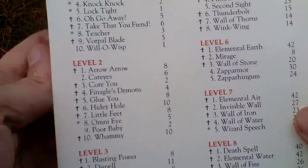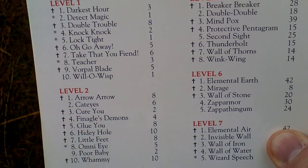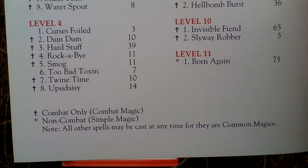Here's a place for notes if you wanted to make them during gameplay. On the back side of the manual, there are listed all the spells that are present in this game — as you can see, up to level 11.